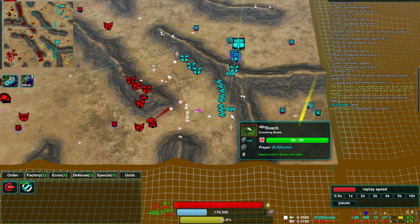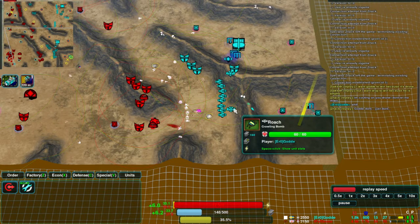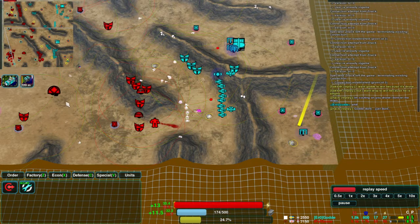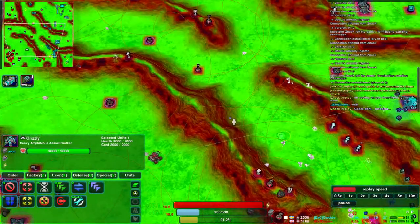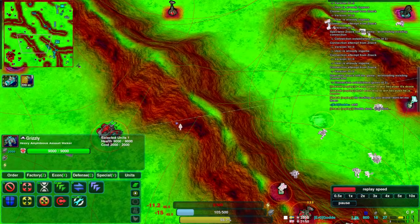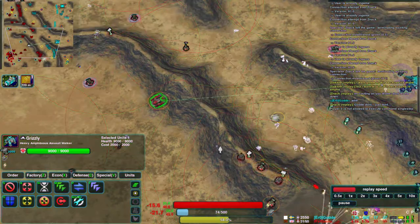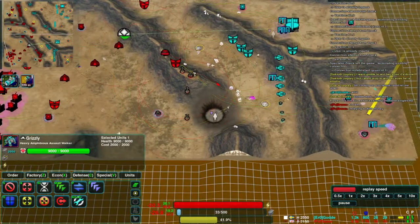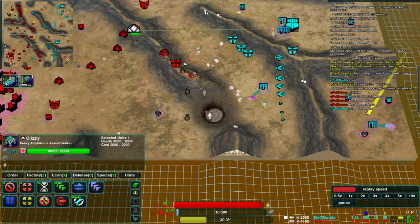Guard is also bringing up some roaches to the front — that should give some excitement. Roaches are the exploding units for the shield bot factory. On the other hand, Drone is bringing up a grizzly. Grizzlies are a bit heavier, so it's a bit harder for them to climb those cliffs. Almost the whole range of the cliff will slow this grizzly down. And while we were looking at the grizzly there we missed a huge roach explosion that appears to have taken out Drone's commander.